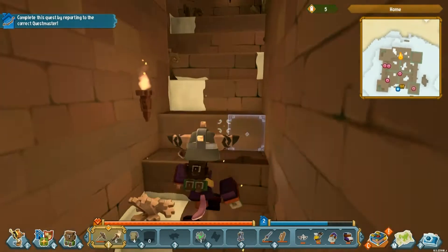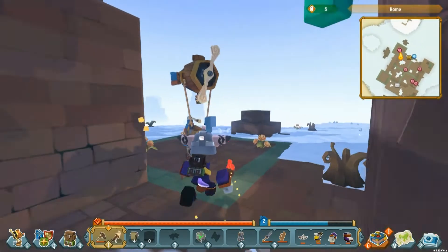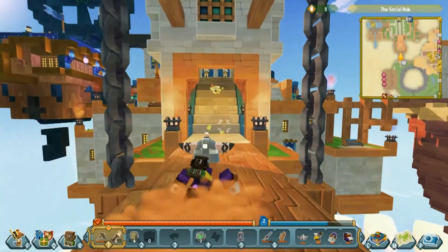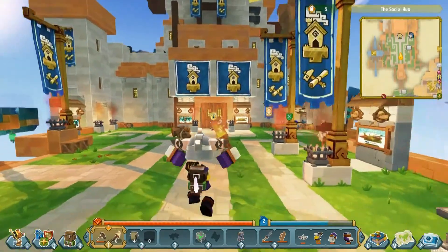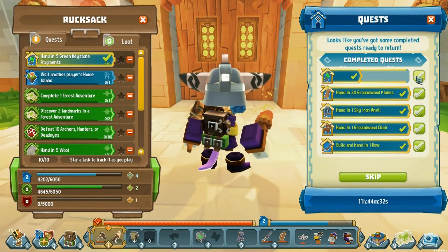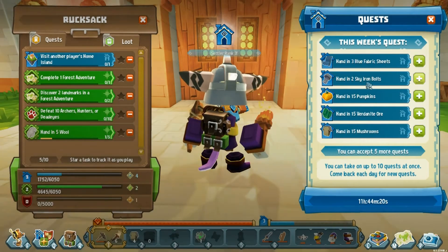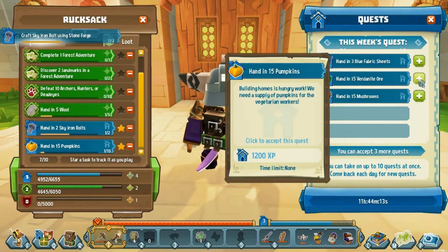We're going to go into our airship — the little zeppelin — to turn in these quests at the social hub. I'll be right back. The majority of what we have to turn in is over here and we should be able to pick up some extra quests, especially if we're going on an adventure. Hey, look at that guy with the awesome blue helmet — I love blue, favorite color ever. We hand these in — leveled up! Three blue fabric sheets.